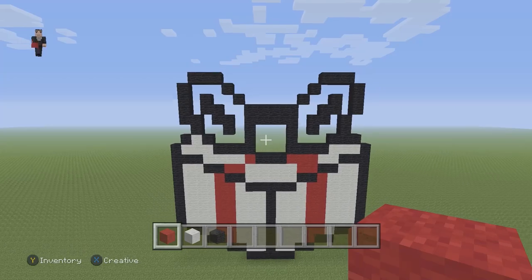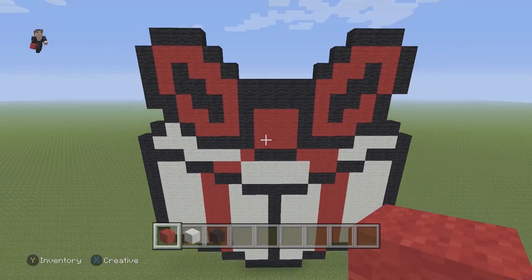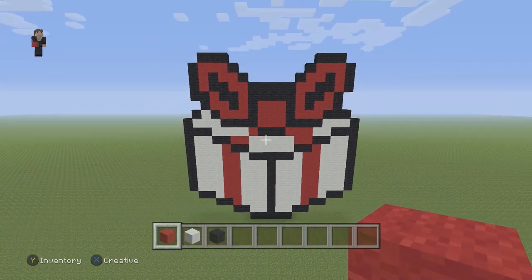Now we're going to fill everything in with some red wool for the bow. You can also do whatever color you want, but if you want the classic Animal Crossing colors, let's just keep it red. I'm going to go ahead and fill it in and I'll be right back. Awesome — that's what the bow should look like after it's completely filled in with some red wool.